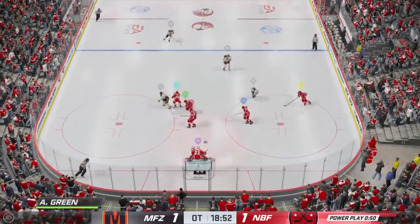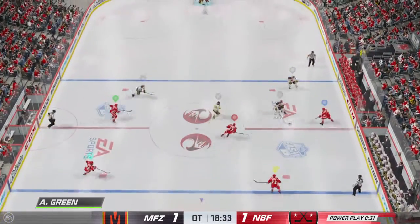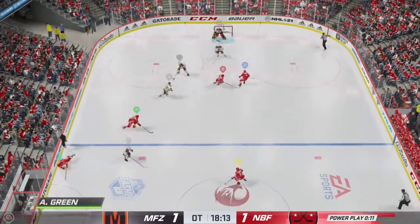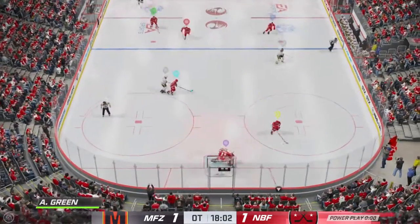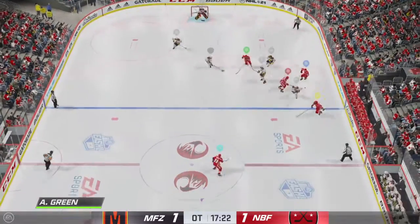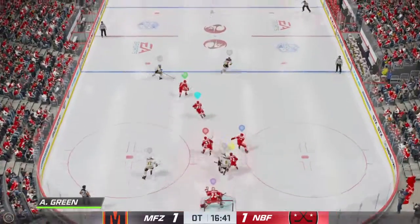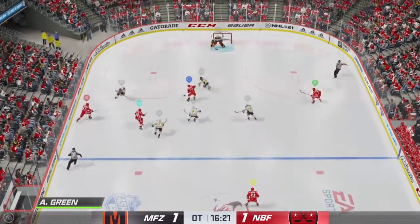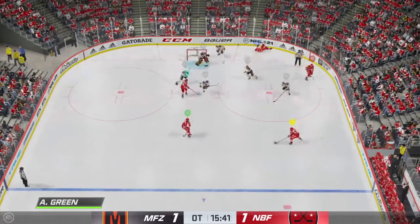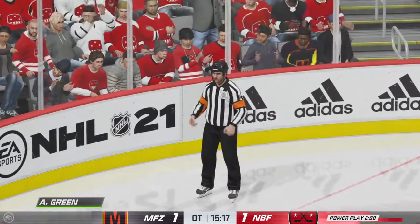Quick feed to Michael, and tries to make a diagonal pass to McDonald — fails to find the open man. Great read on the play. A little banging and crashing now, deep inside the defensive end — still trying to clear. Penalty expires. When you look at where things sit right now, that's a huge, huge play by the penalty killers. Malmo's got the puck inside the defensive zone. Reads the pass perfectly and picks it off. Quick pass to McDonald — couldn't complete the play. Chelyabink's got possession in the offensive zone. Quick feed down low — levels him with the hit. Blocked in traffic. Nice defensive robbery with the stick.